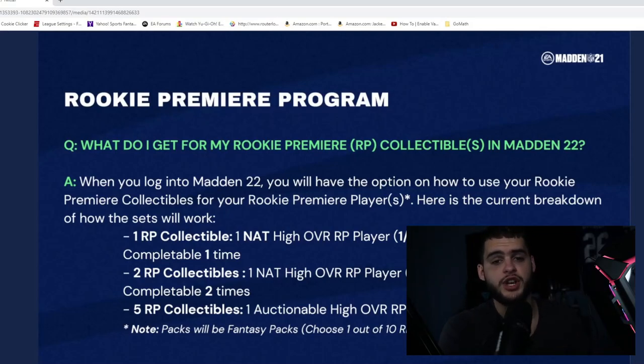That's my overall recommendation: if you have 10 tokens, take Ja'Marr Chase as your auctionable. If you have five tokens and aren't taking any auctionable players, take Ja'Marr Chase as your one-token guy since he'll be the one you keep the longest. That's about it for the video — hopefully you enjoyed it. If you're new to the channel, hit that subscribe button. Let's get some momentum going, and comment below to let me know who your favorite rookie premiere is. In my opinion it's Ja'Marr Chase and Pitts, but everyone's different.